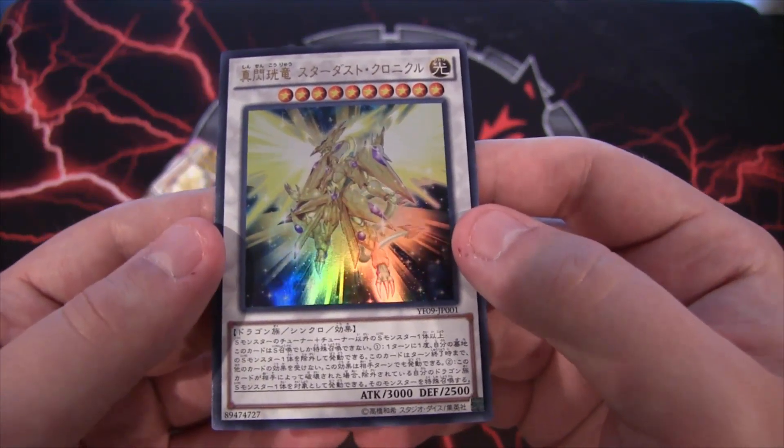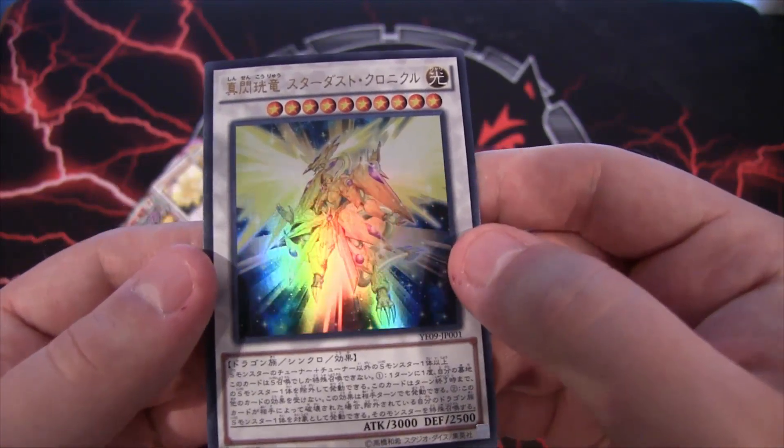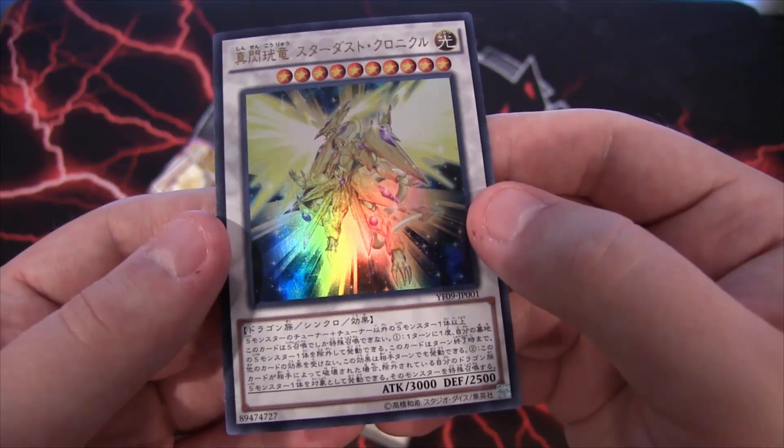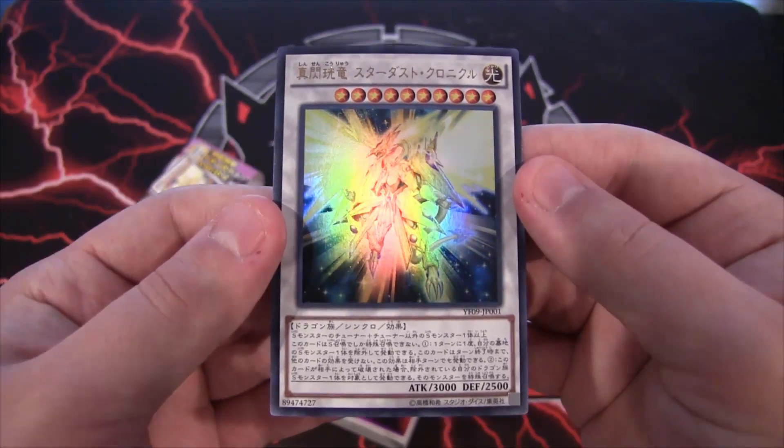Stardust Chronicle Spark Dragon is a Light Dragon Synchro monster, Level 10, 3000 attack and 2500 defense. It requires one tuner synchro monster and one or more non-tuner synchro monsters. Now let's go ahead and read off its effects.